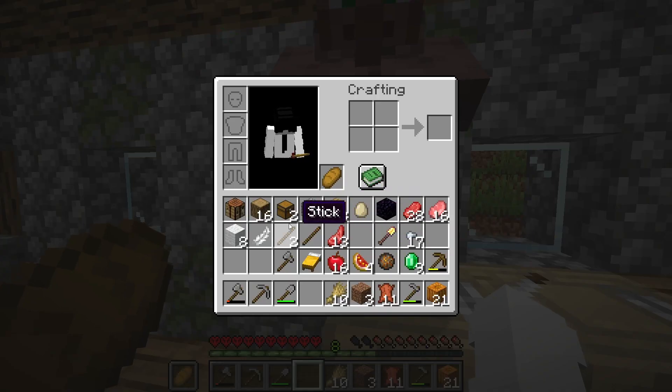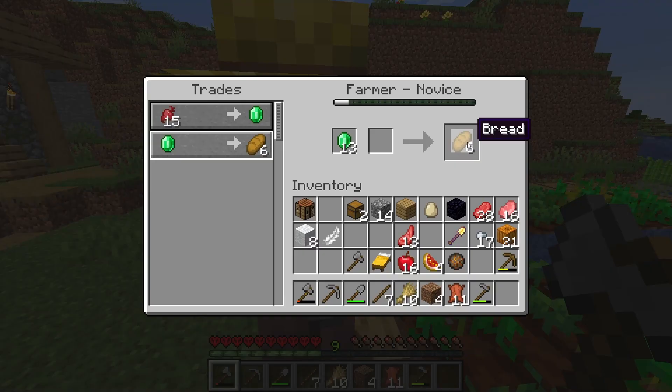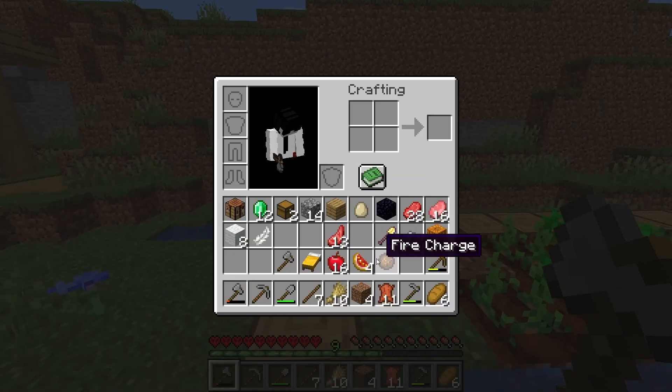There we go. Now we have quite a few sticks. Let's trade with this guy. We already ran out. Alright, I'm gonna use an emerald to buy some food because I kind of need some food. It's time to go on the hunt for some sugarcane so I can add to my farm.